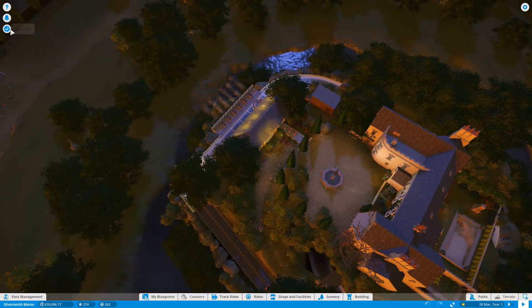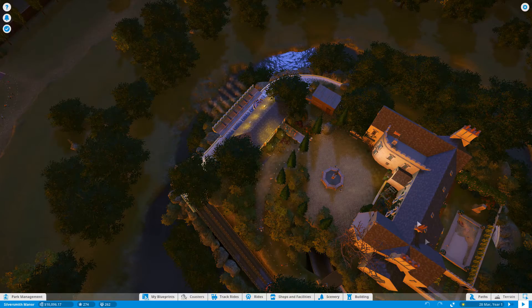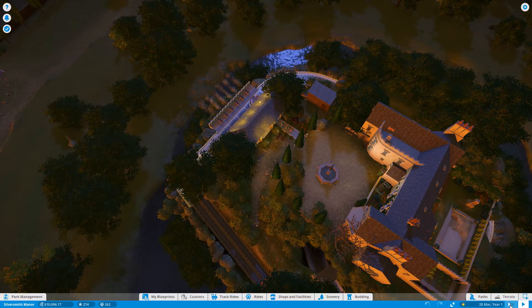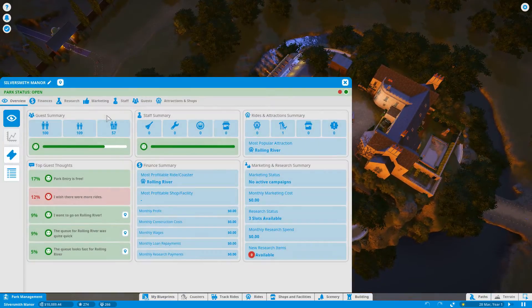Okay, so let's check out our first objective — cheaper park value of 15,000, it's very close already, and achieve a park rating of 300 which is also very close. So let's just go to normal speed. Let's first play and see what we've got going on.